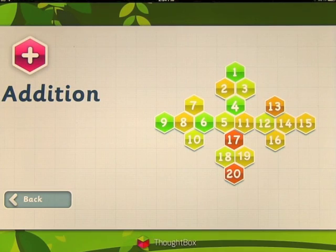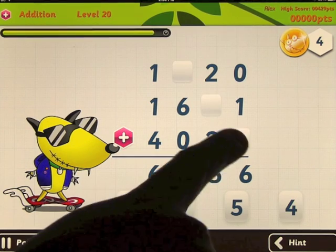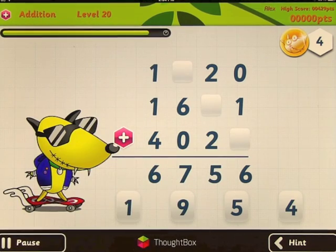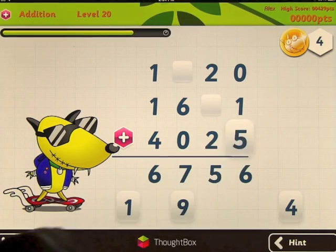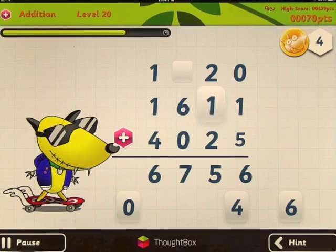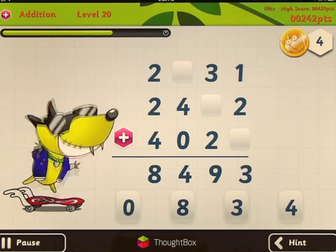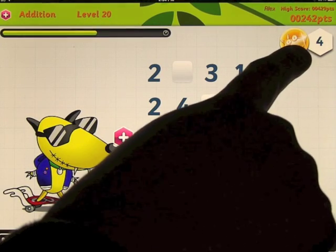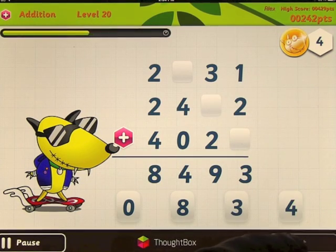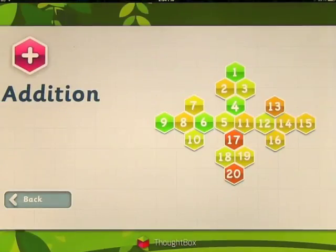Let's go back and show you level 20. This is slightly different — this time you've got blank squares where numbers are missing from the answer. So a five will go here to make that up, a one goes here, a one goes here, and so on. Every time it gets harder, so it's about how many you can get right. If you go all green you get a coin. You can also bring up the hint, which changes every time depending on the math problem.